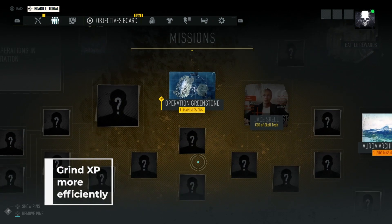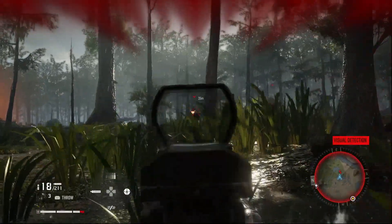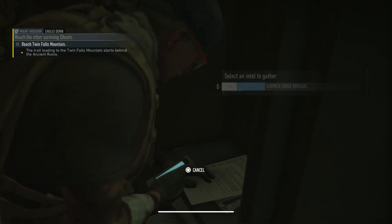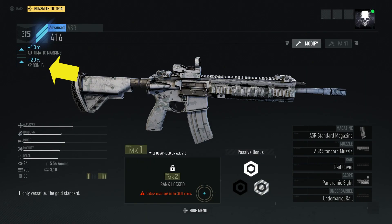To level up fast, focus on the story campaign and try to get into as much trouble as you can. Defeat enemies, find collectibles, gather resources and intel so you can get XP faster. Also keep an eye on some weapons, because some of them have extra XP boosters which will be pretty helpful.